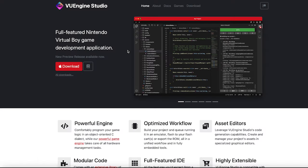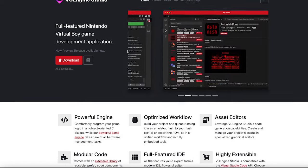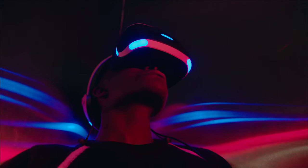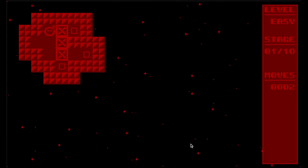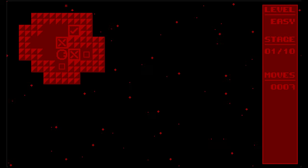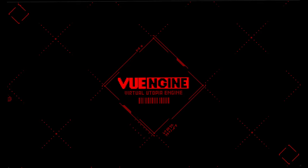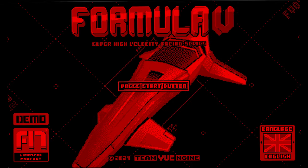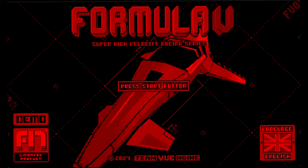Chris's work has also been featured on my channel — he is one of the masterminds behind the View Engine. Hailing from Germany, Chris is a software developer by day and Virtual Boy nerd by night. He developed his first Virtual Boy game, Blocks, in 2002 and has been hooked ever since. He and Jorge created View Engine in the early 2010s and have been working on various projects such as their futuristic top-down racing game Formula V and their custom game engine development environment, View Engine Studio.